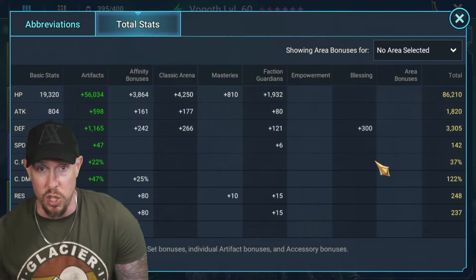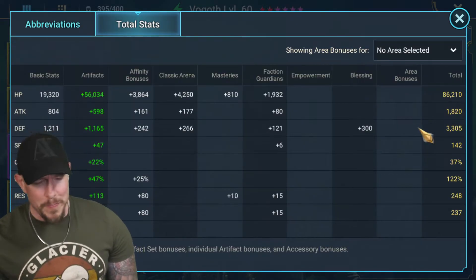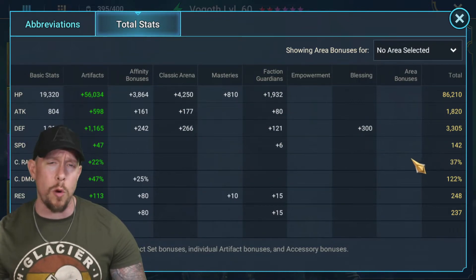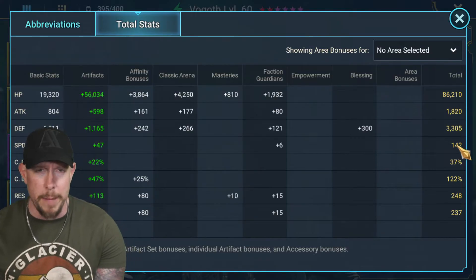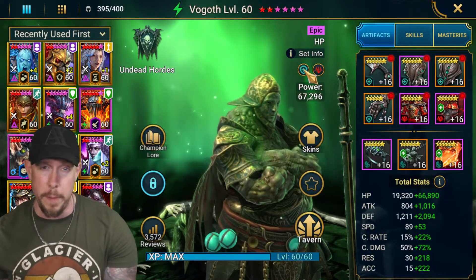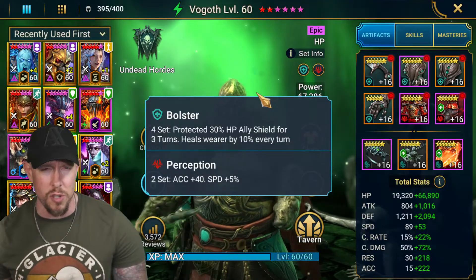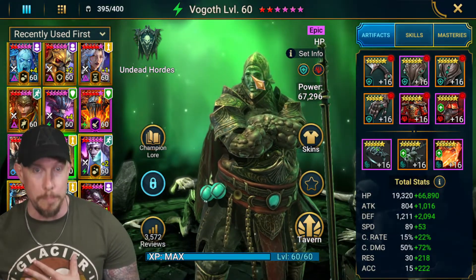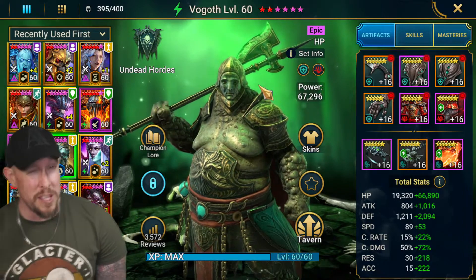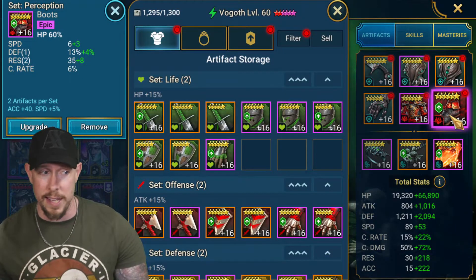Today I have a very slow build on Vogoth - nothing wrong with that, because we can get both passives, the leeches, the cooldowns, and the heals regardless of his speed. He's slow at 142 speed with a ton of HP at 86k. If you want to build him a little faster and rely more on those Provokes for faction wars, all you have to do is put Speed boots on instead of HP% boots. You can keep or swap the Bolster set depending on what you're looking for - I personally love the Bolster set.